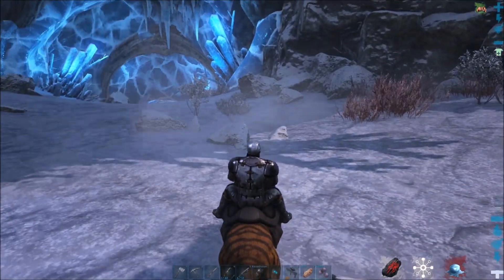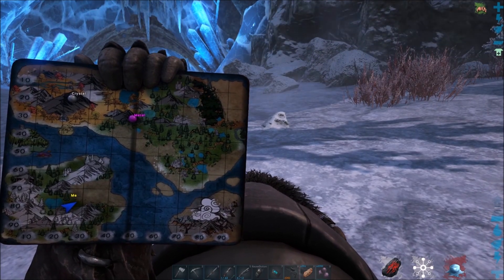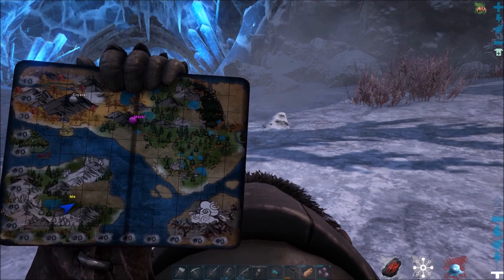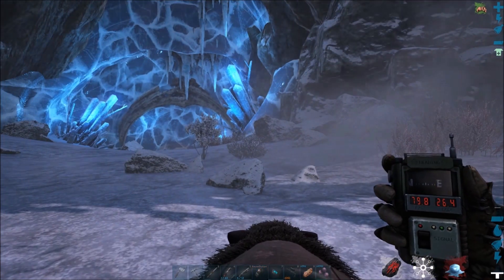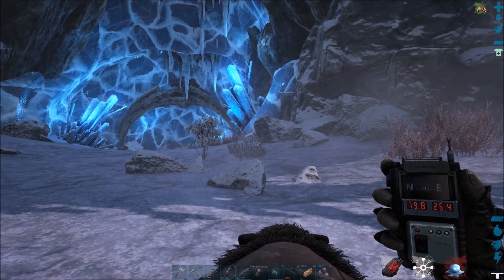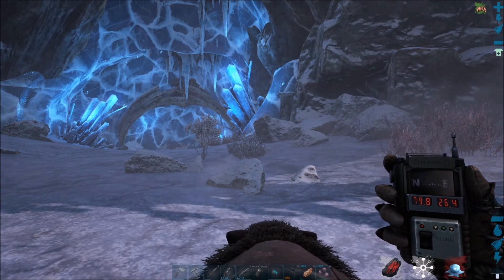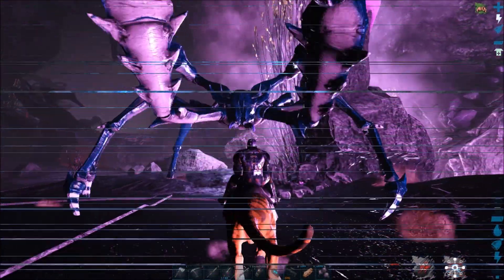Don't forget your tames — you are not going in there alone. On the map we're down there in the northwest-ish area, by the little blue triangle. Your coordinates are 79.8, 26.4. Now you're ready — oh wait, we still have to go fight the Megapithecus. Let me show you where we do that.